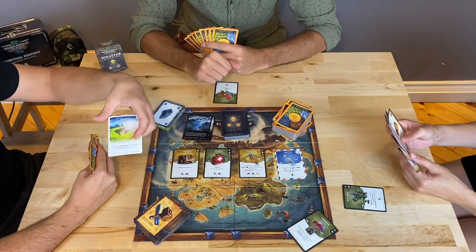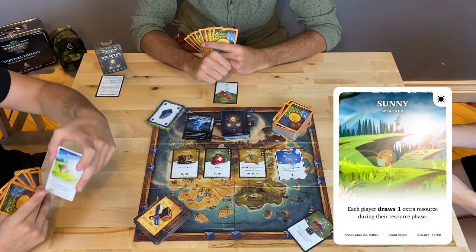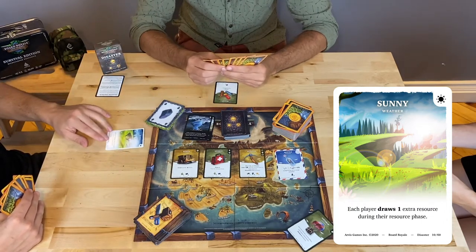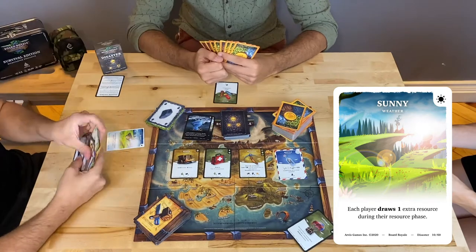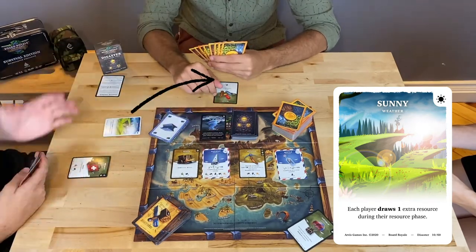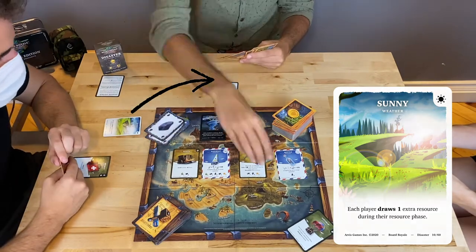Weather Conditions remain active until resolved by all players once. No new disaster cards are revealed until the weather condition ends. When all players have resolved the weather condition card on their turn, it is discarded. The next player reveals a new disaster card to avoid the same player getting affected twice.